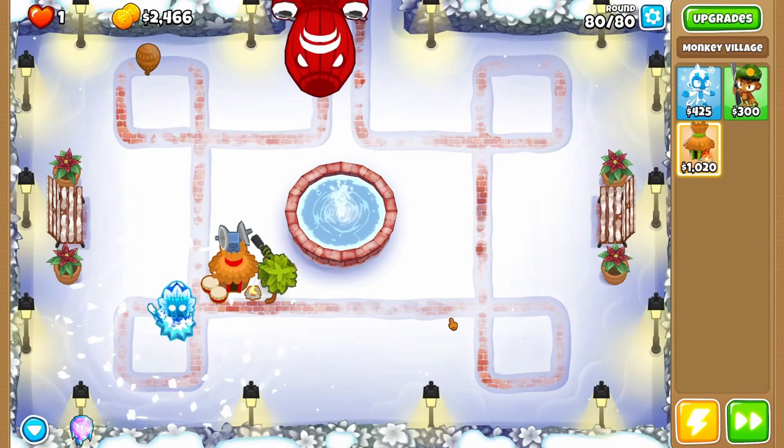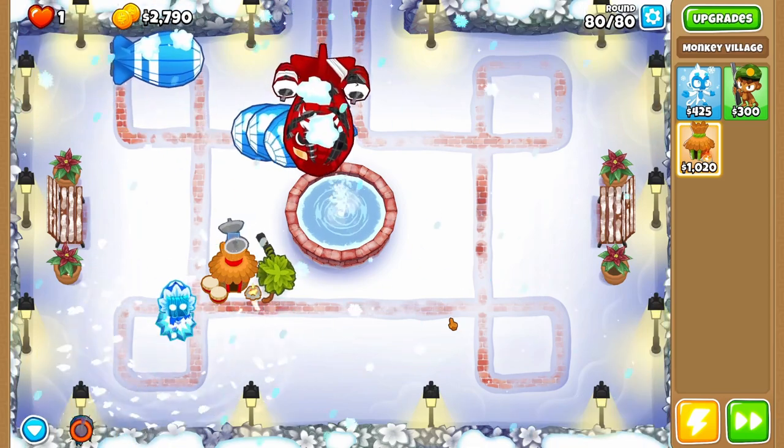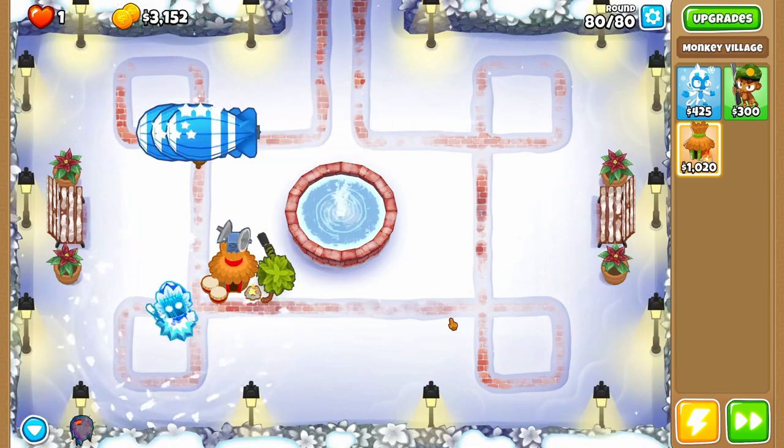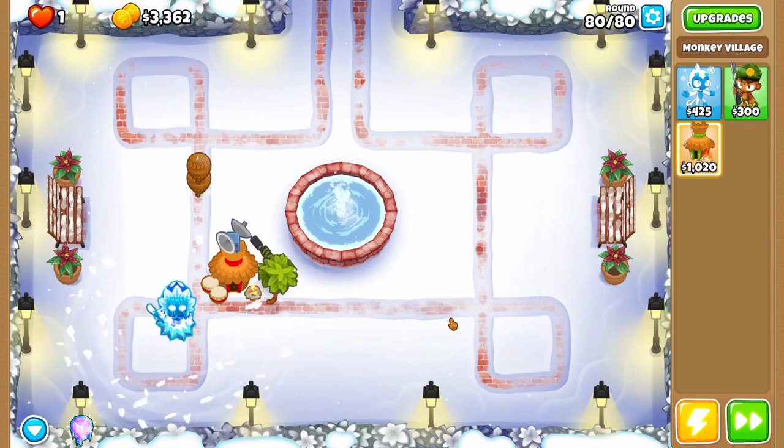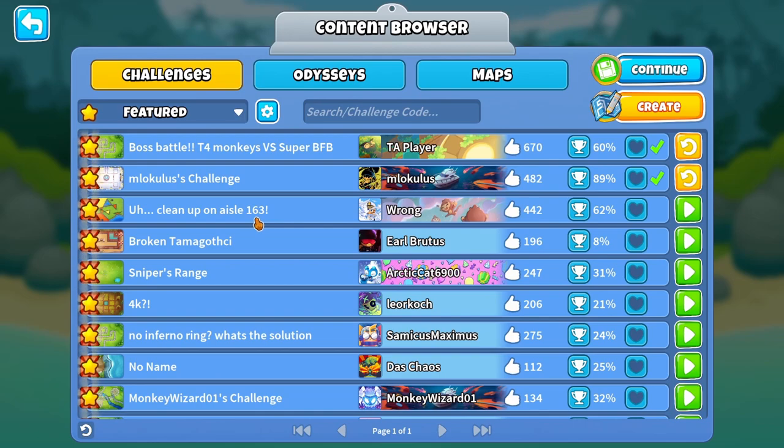I'm gonna be completely honest — I think we're gonna be taking this out with flying colors no matter what the ice tower upgrade was. I don't even use the ability and we have one more BFB here. We got three MOABs left, two MOABs left, one MOAB left, and the ceramics inside — and they're all cleared out. Moving on.